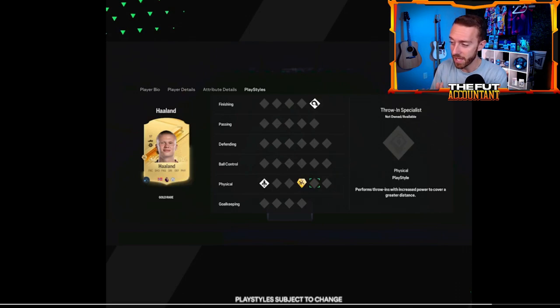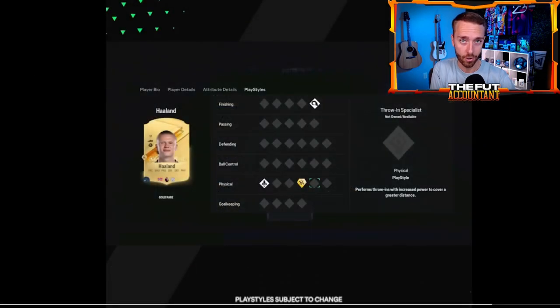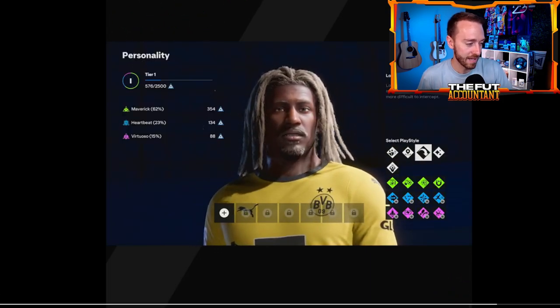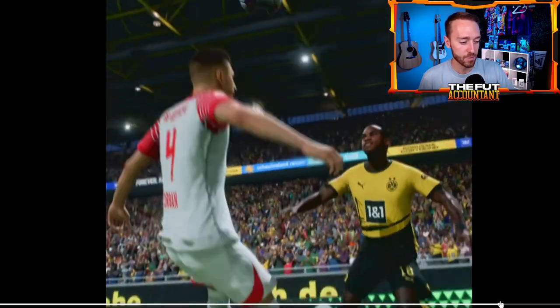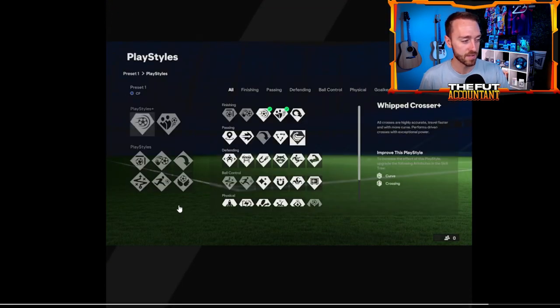How do we get these cards? I don't think you can buy them off the market. Like traits in old FIFAs, the Play Styles are already on the card. You may be able to add them through Evolutions, other objectives, or promo cards released later in the year — like how traits such as Finesse Shot were added to players in previous FIFAs. In Ultimate Team the Play Styles look fixed, whereas in Pro Clubs you can choose them yourself.